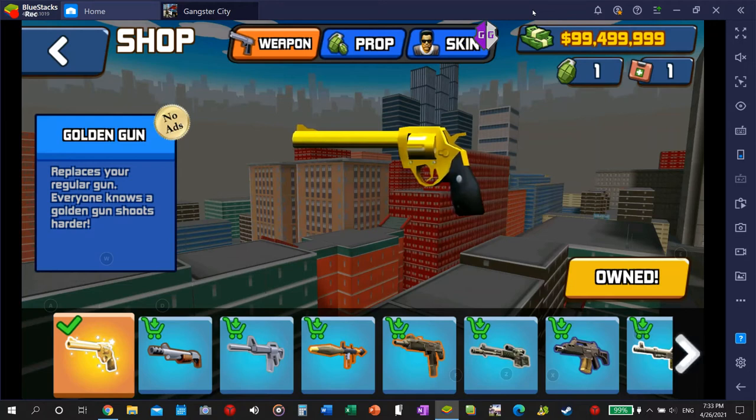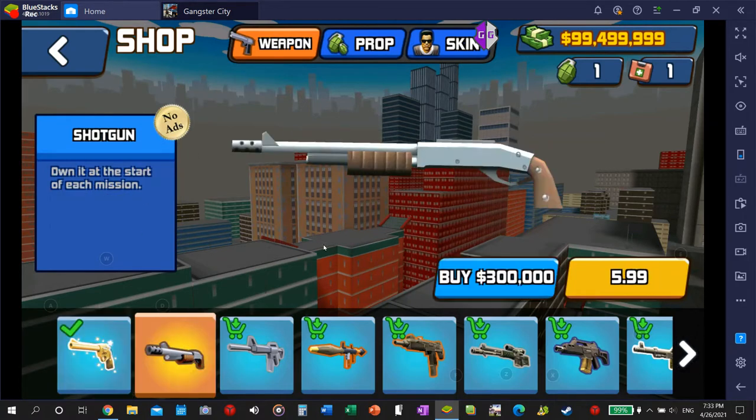Today we're playing Gangster City Pixels 3D. I've already hacked the money, which I'll show you how to do here soon. If you buy this gun you get no ads, so once you hack the money you buy this gun and you have no ads for the rest of the game.